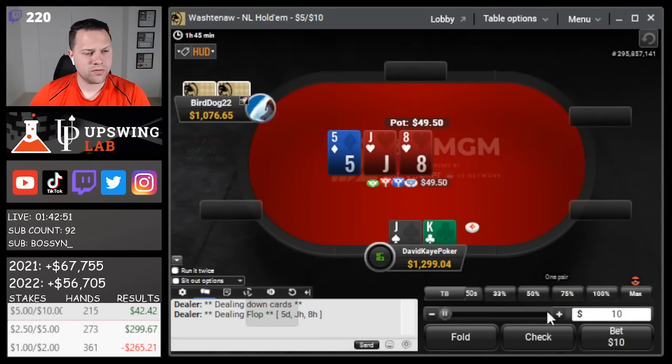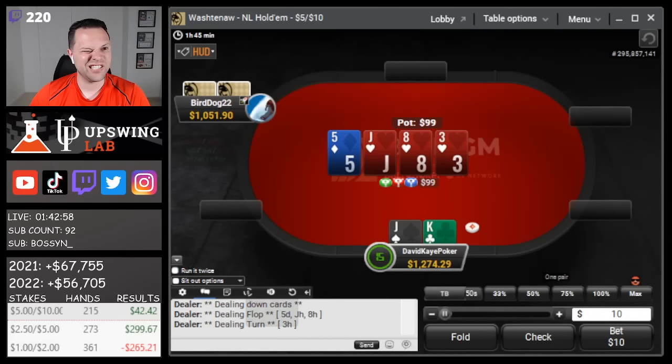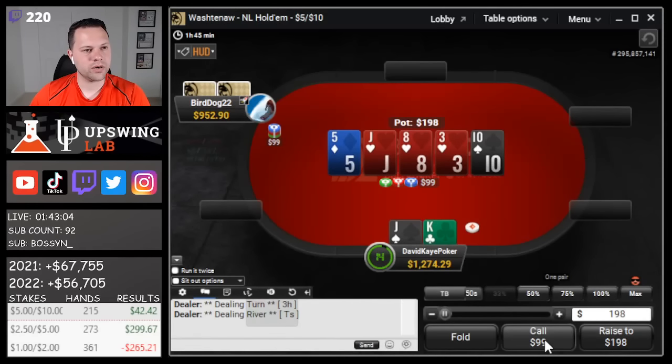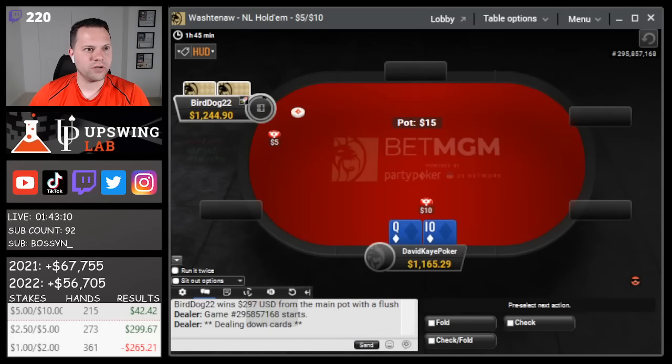King-jack, get called. Flop top pair - bet. Three of hearts on the turn - tight check I think. Ten river seems okay - they bet out pot, going to be a call. They turned the flush, so tough river card, but I think once we check turn, even up to pot we get to call.